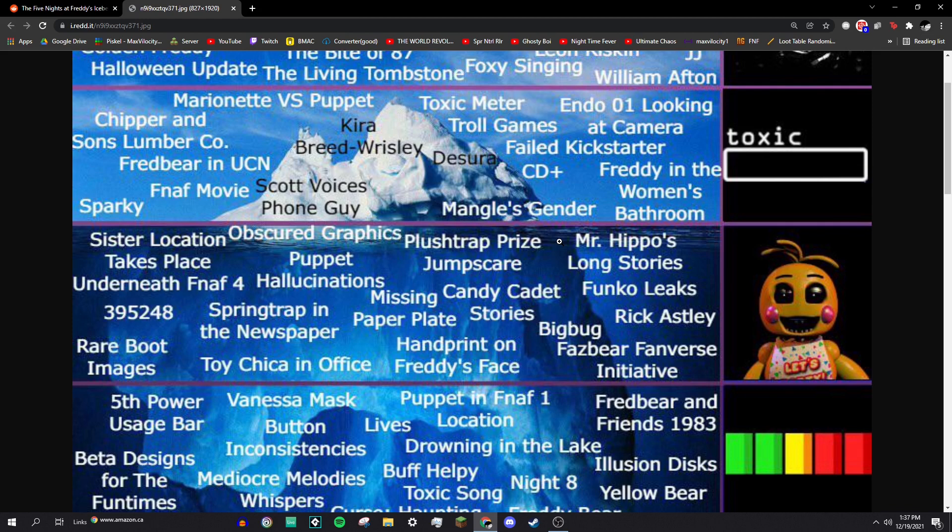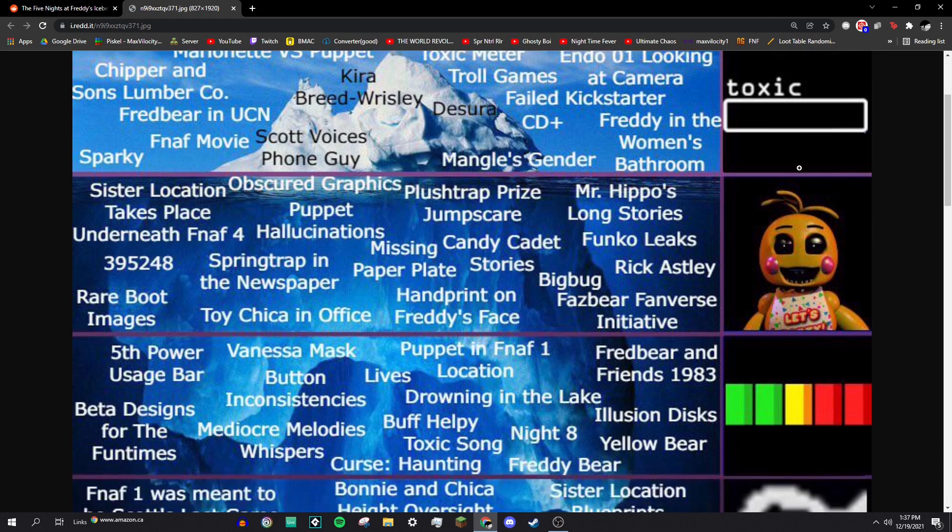Here we are again with the FNAF Iceberg, and we're going to continue in the Toy Chica section. First up: Sister Location takes place under FNAF 4. Pretty well-known fact. If you look at maps and diagrams that can be seen in the game, you'll see that Sister Location is actually connected to and directly underneath the FNAF 4 house, which is presumably William Afton's house.